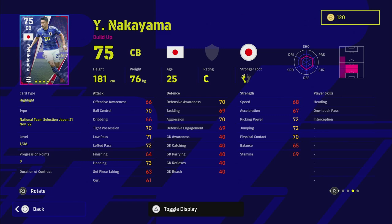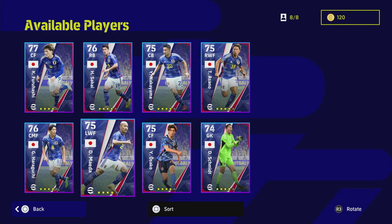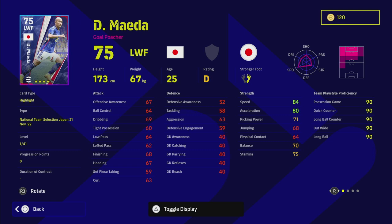Nakayama is not a bad defender - he's got 36 levels to go and has interception, which I like. But with inconsistent form I can't really highlight him too much. He doesn't have enough aerial ability either. He's a fairly decent player, but there are so many better options out there. If you are thinking of spinning, you should only be trying to get one or two of the players.